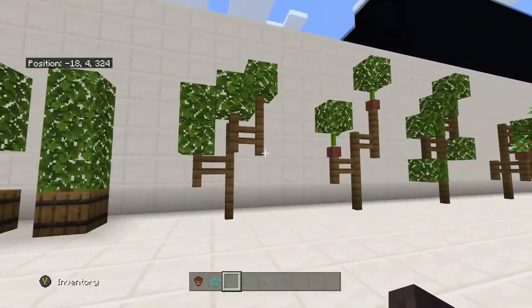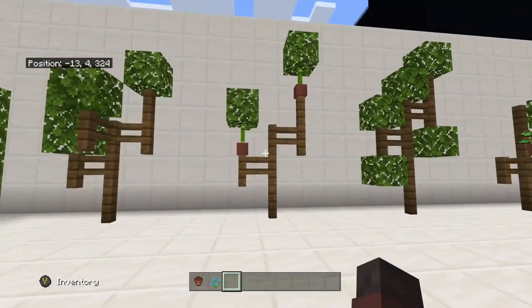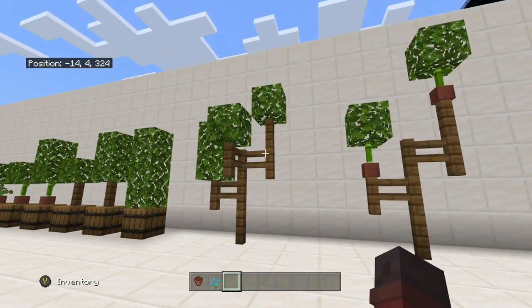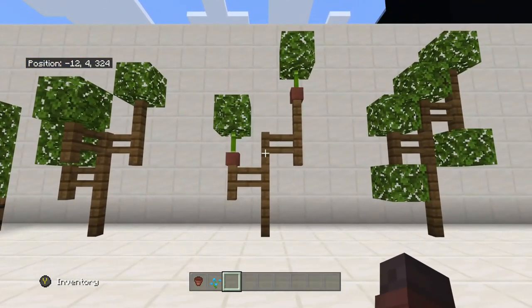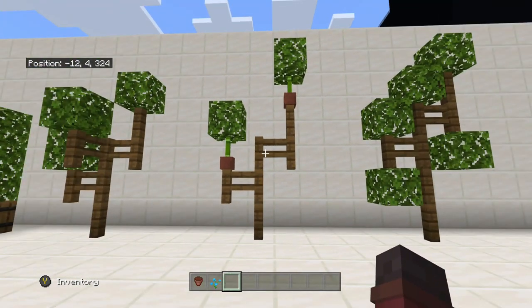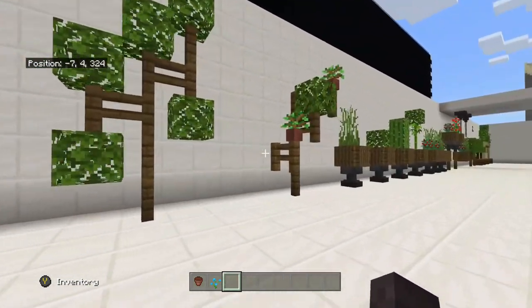Then we have some makeshift kind of trees. These I think would look good inside. Obviously using this idea and adding more bushes around it, especially the first one there, would make a nice custom tree for outside.